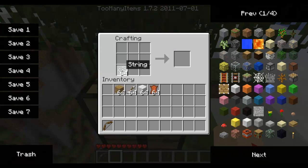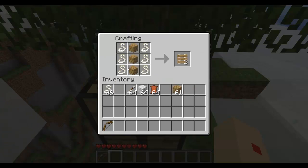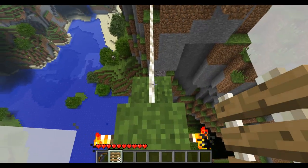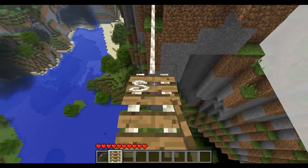So first, let's take string and make ropes out of it — just put two string on top of each other and you will get ropes. To make bridges you need three ropes, six ropes total, and three wooden planks, and this gives you three rope bridges. Let's just show how they're placed — you just click on the rope and it replaces it with the bridge.